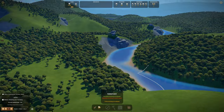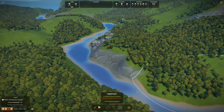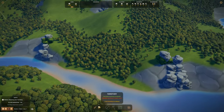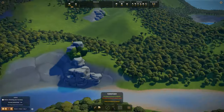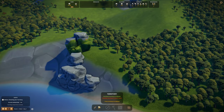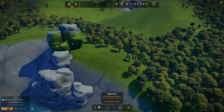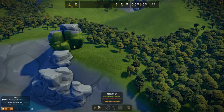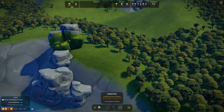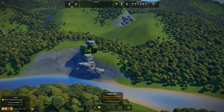First thing first, you always have to check the map itself. Generate maps until you find the perfect one for you. When I'm trying to have the best start nowadays, I look for mines. These mines look like stone mines but have green stuff on them, and your bailiff later on will have to go and find these places to see what's actually there.